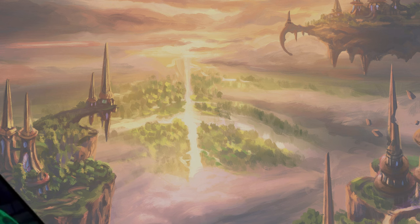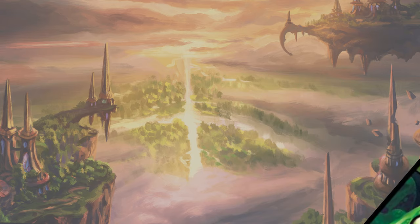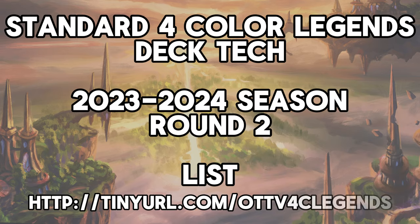Four Color Legends is a deck that is slowly oozing its way into the metagame of Standard over the course of this RCQ season. While it looks daunting at first, let's go over how it works. That way you can decide if you're on the side of being a legend, or if you're looking to take them down.